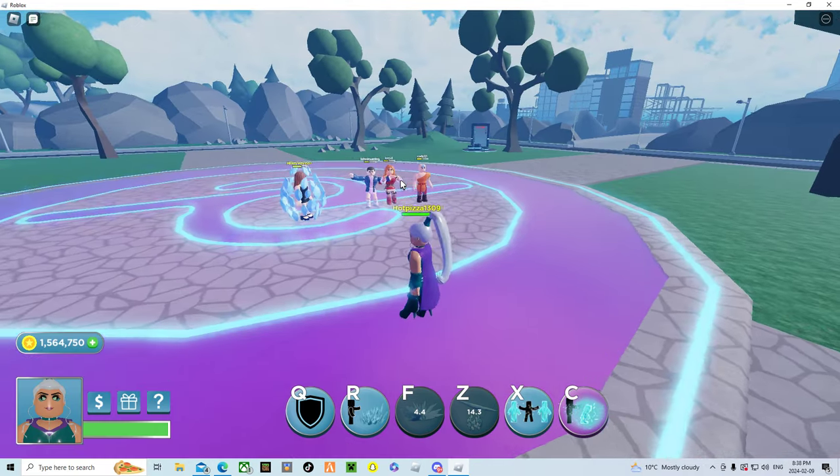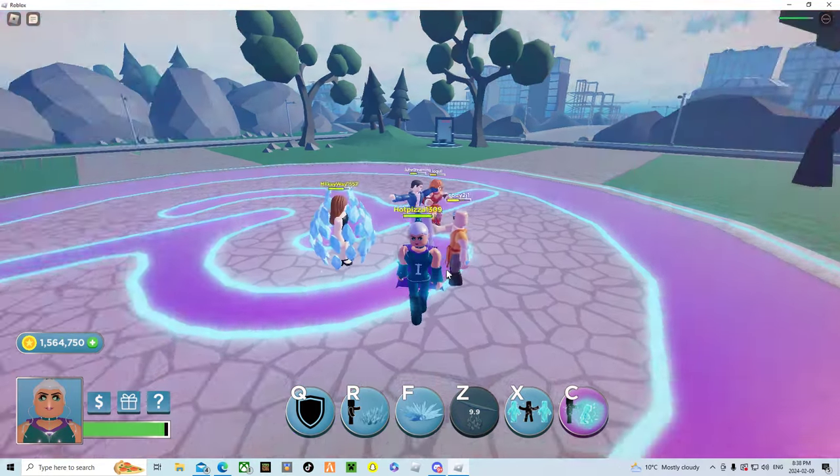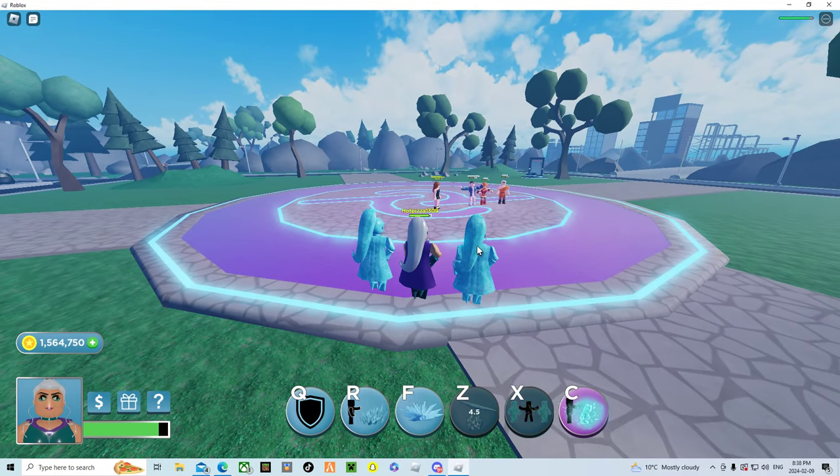The next ability is her Z — ice shield. It just makes a shield, heals them a little bit, and makes it so they can't be damaged. Next we have X — you summon two clones, you click, and then one of them will shatter and one of them will freeze them.